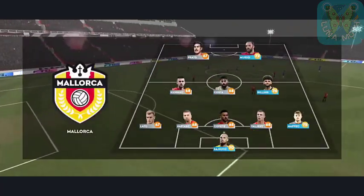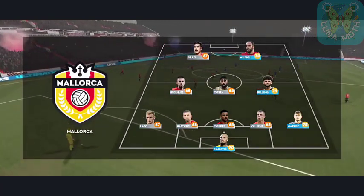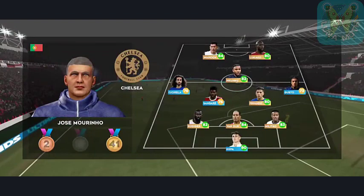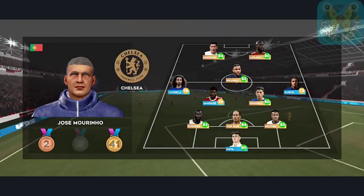The 5-3-2 formation sacrifices a midfielder for an extra defender, but with fullbacks running forward it can be used offensively. It looks like they're hoping to flood the midfield with this 3-5-2 formation.